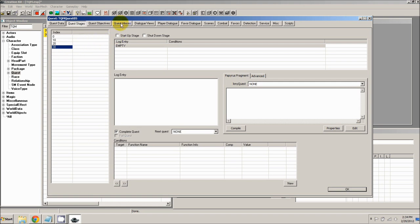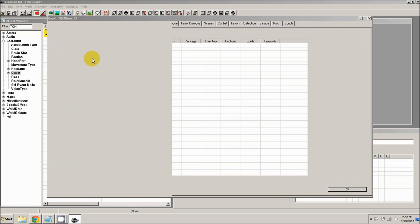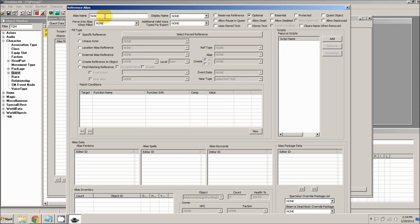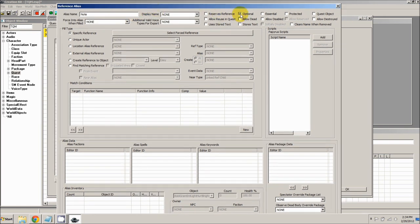The next thing we need to do is set up our aliases. Go to the quest aliases tab, right click and select new reference alias. Give the alias the name 'note'. Change it to specific reference, but don't actually select a reference here — we're going to fill this alias after the quest has started. We first need to check the optional box. If this is not set, when the quest starts and it fails to fill this alias, the quest will fail to actually start. Marking it optional means we don't have to fill this alias as soon as the quest starts; we can fill it in later. Next, mark this as a quest object so the player can't drop it from his inventory. Finally, check the stores text box — this allows us to use the title of the object this alias points to and replace it inside our objectives text.